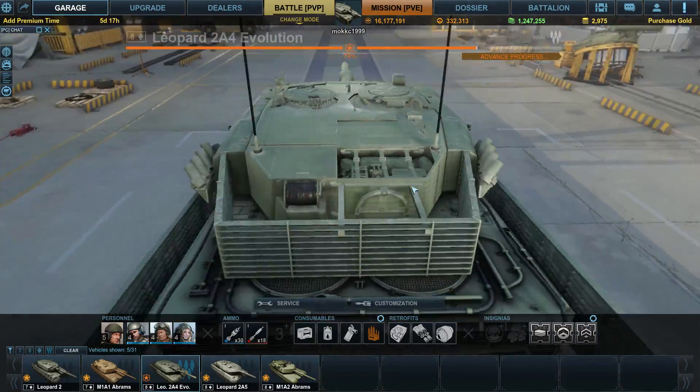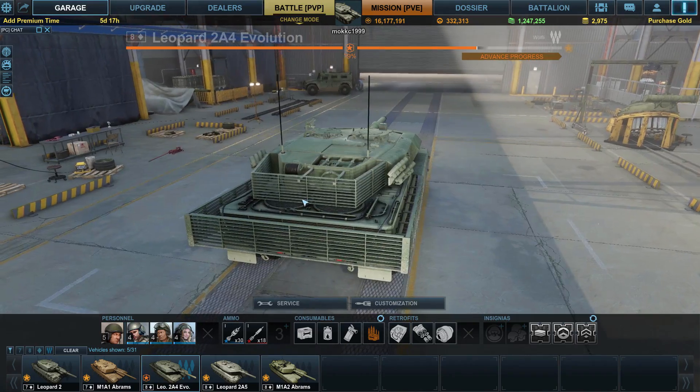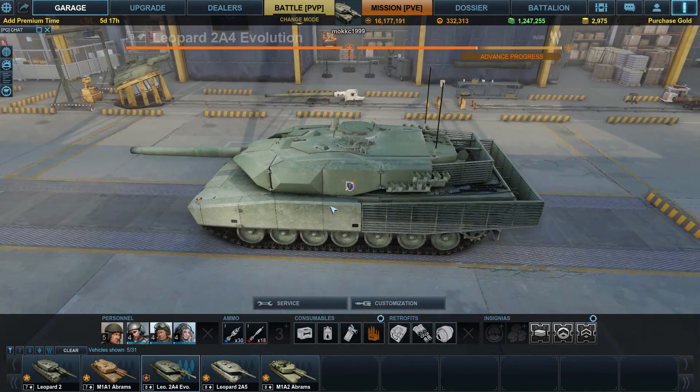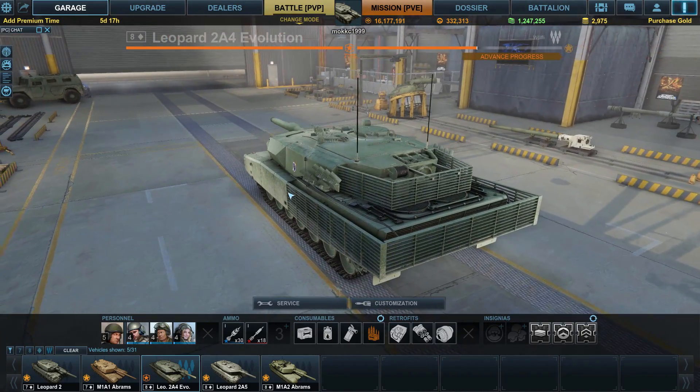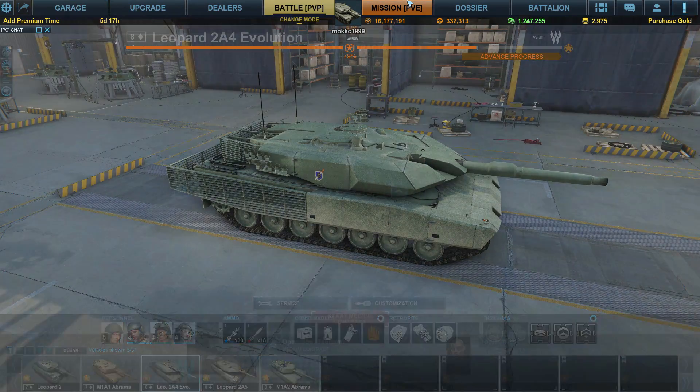Since the rear is less likely to be attacked, they use slat armor instead of the extra add-on to save weight. So let's go into that match.